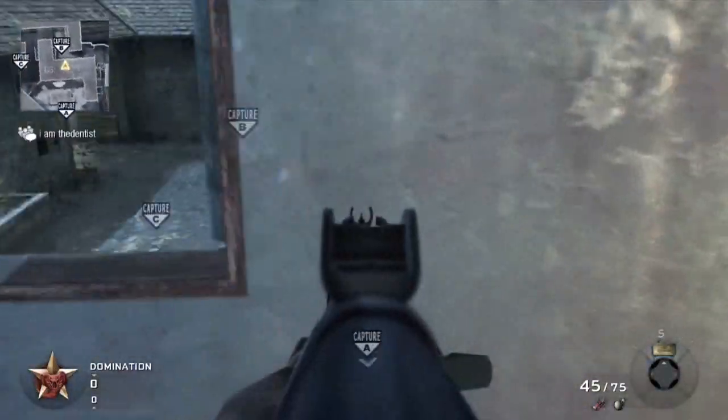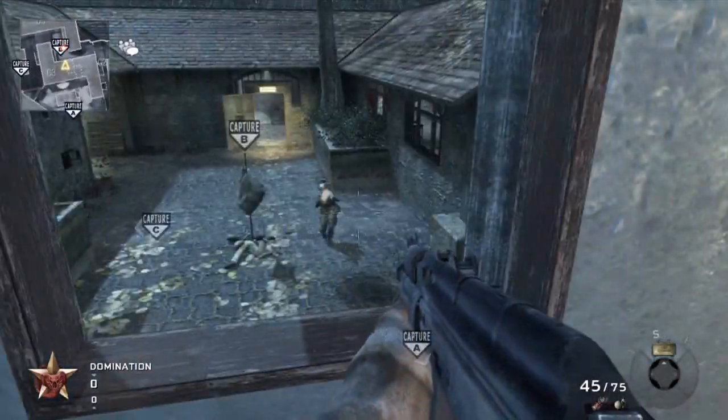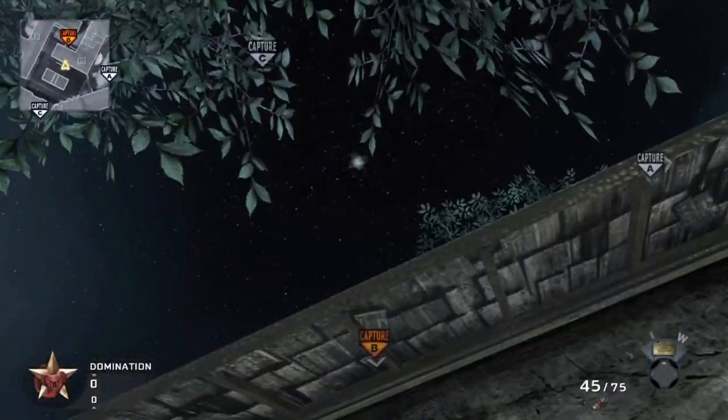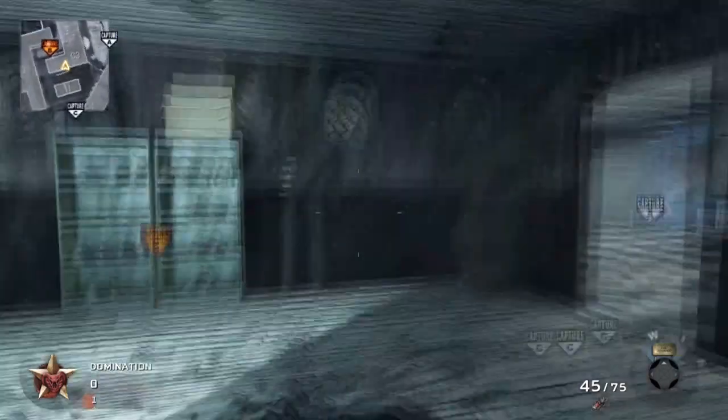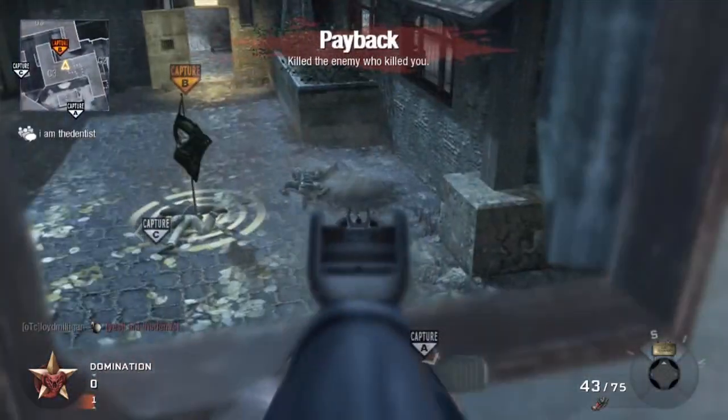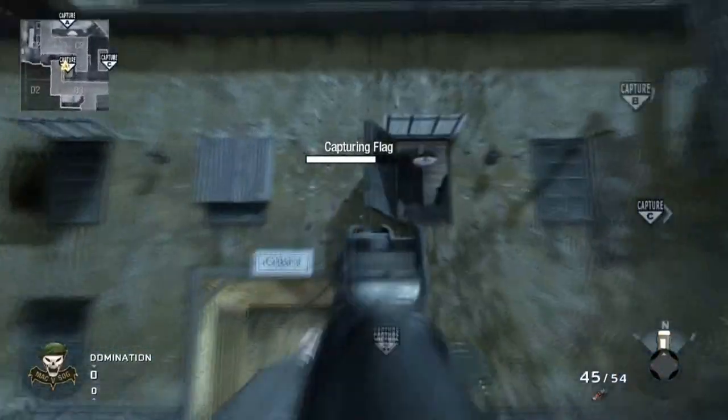This building up here is called Movie or Film. If you see someone capping B through this window and you don't want to go through a fair gunfight, you can run out on this porch. You want to look straight up at the B flag and throw your frag.